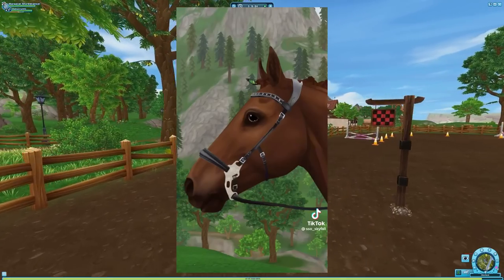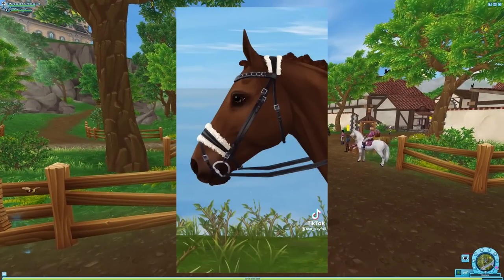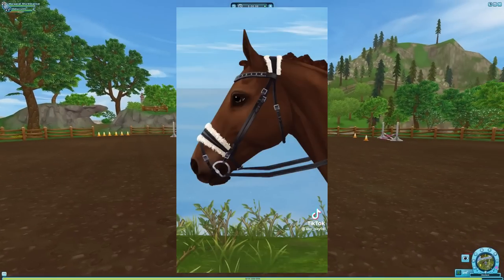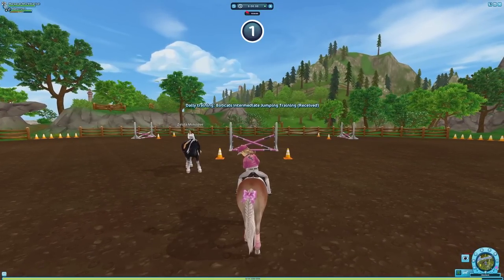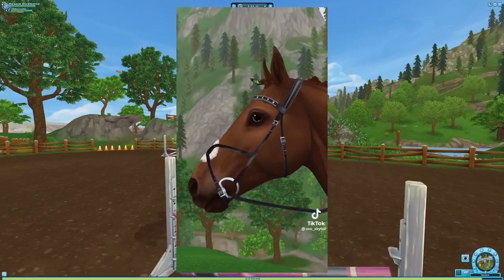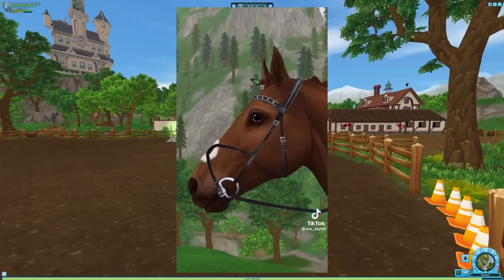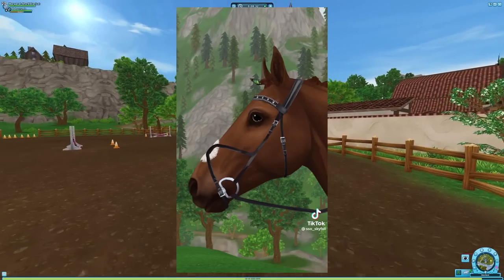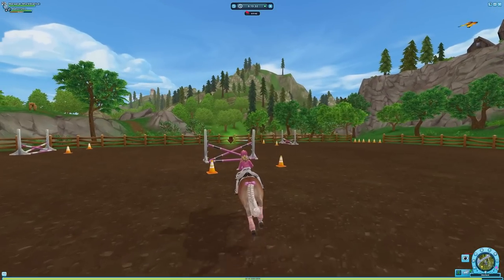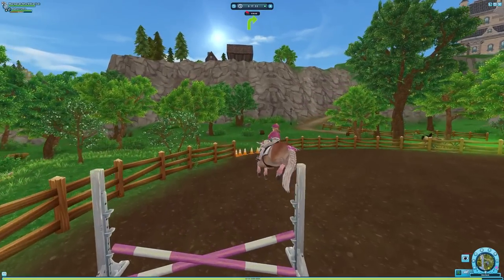Next we have this one which is a bridle that is also fuzzy and it is super cute. I love the fuzzy bridles in these concepts and I feel like they're totally achievable for Star Stable. Next, this one is really interesting — I love the design. It has a little fur area on the nose but other than that it's just really unique and I would love to see this shape in game. And those were all the concepts for today.